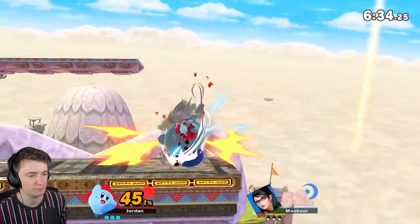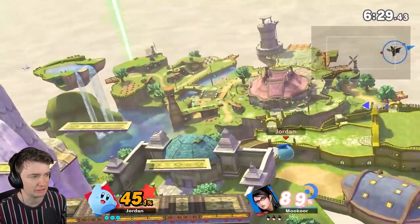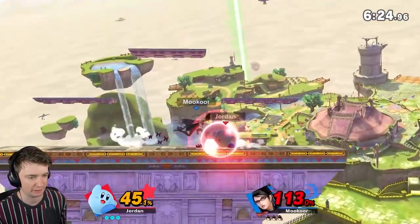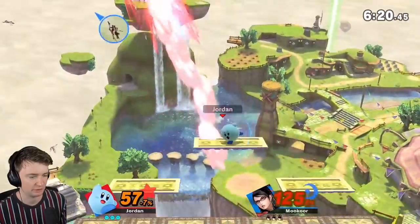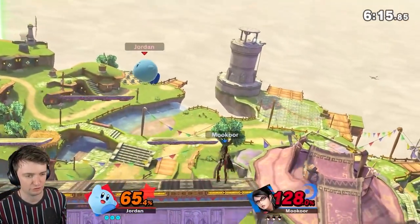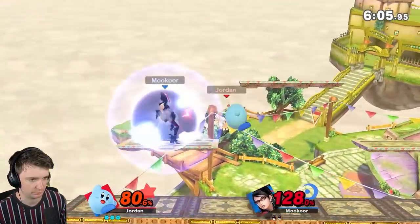I chose Kirby because he's the most basic character in Smash Bros. Everyone says Mario, but actually it's Kirby — which is why they always put Kirby as the starting character in campaigns like World of Light. Sakurai said Kirby is the most basic. It's less likely you'll SD with him if you're new because you have multiple jumps. That is why we are starting with Kirby.